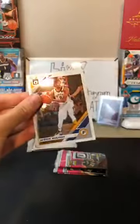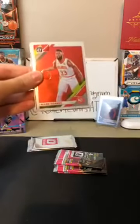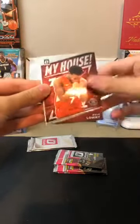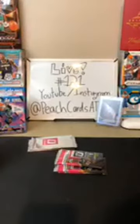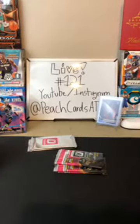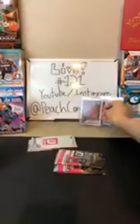Joe Ingles for the Jazz, Enes Kanter for the Celtics. We got a Fantasy Stars of Joel Embiid — there you are, 76ers. Then Justin Holliday for the Pacers. Next pack: Chris Dunn for the Bulls, Alan Crabbe for the Hawks, Kyle Lowry for the Raptors, and Coby White — there you are, Bulls. We had three Coby Whites in one break recently. That was crazy. Very nice card for the Bulls.